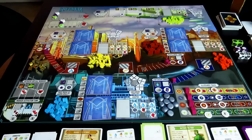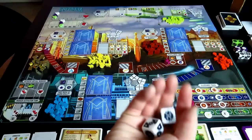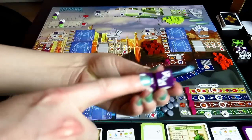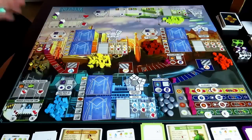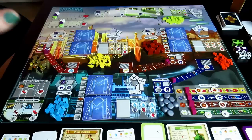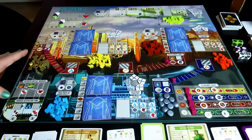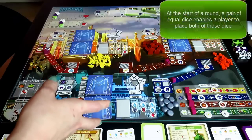Each player rolls their dice for the first round to see who goes first — highest sum of dice goes first. On the board you have a few different types of actions. On your turn, you can either add a die to the board or remove any or all workers from the board. It's a little like Tzolk'in in that you do one thing or another, and there are very few ways of getting multiple actions in a game.